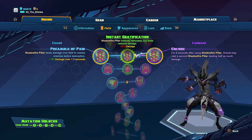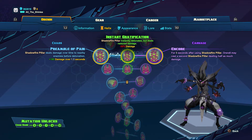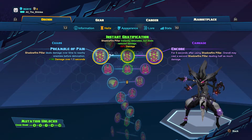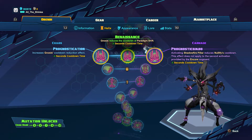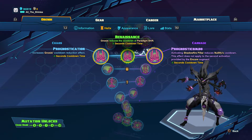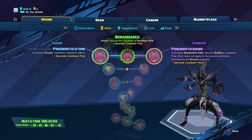Level four we are going to the left with Preamble of Pain. This adds a damage over time to the area around our Shadowfire Pillar before it explodes, which is basically guaranteed damage — really nice even if your pillar ends up missing, you're still going to do damage. Level five we're going to the left with Prognostication, which increases Gnosis's cooldown reduction effect, making it so your combo now has no delay: Shadowfire Pillar, Nullify, Shadowfire Pillar right away.